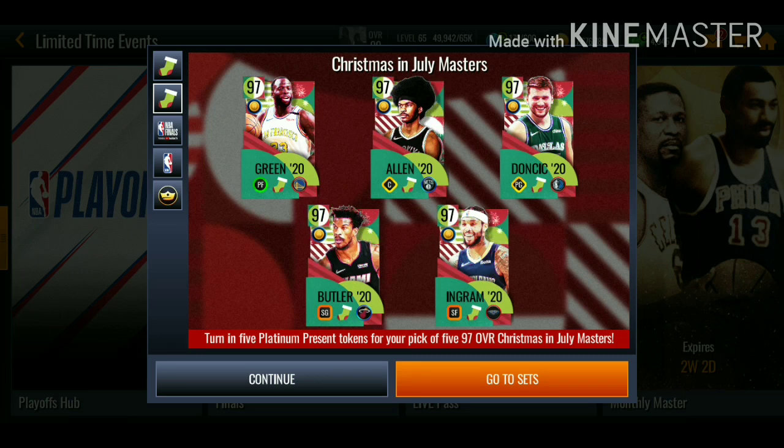What is going on guys, back with another NBA Live Mobile video. In today's video we got the new Christmas in July promo — we got these 97 overall masters. You're gonna be able to get a free 97 overall. I'm gonna be going over the tokens, the achievements, showing you guys how to get these tokens quicker, and also show you guys an insane stamina method.